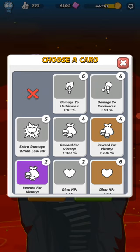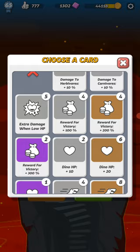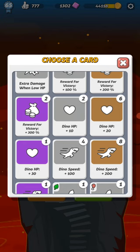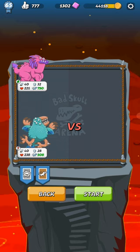Let's look at our cards. I haven't really done this before so it's gonna be a little ridiculous. Damage to herbivores or damage to carnivores — well, we don't know what we're fighting against. So extra damage when low XP — I'll pick that one. Dino HP, we can do a speed boost — that's a good one. We have dino speed plus 200, let's do that. If our speed is higher than our opponents', as far as I understand, we get to go first. So in this dino slap fight, speed actually does matter.